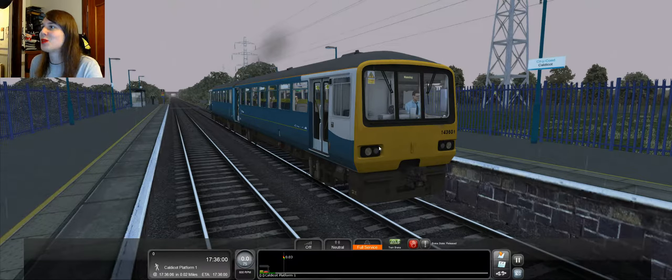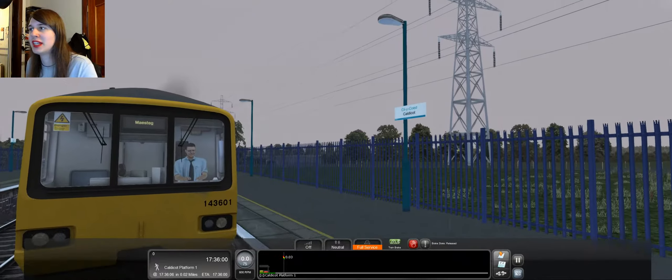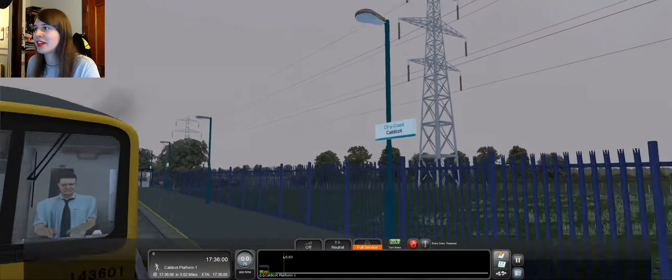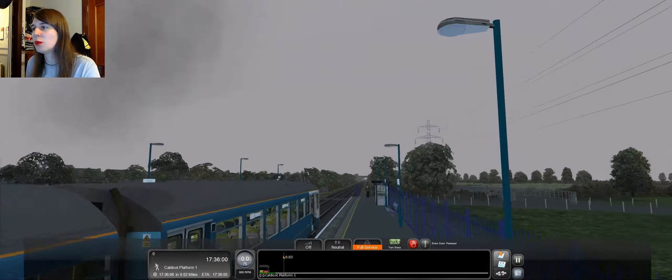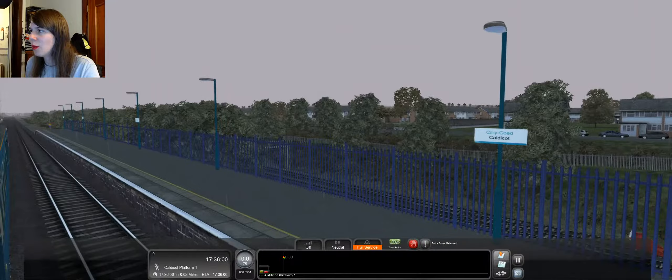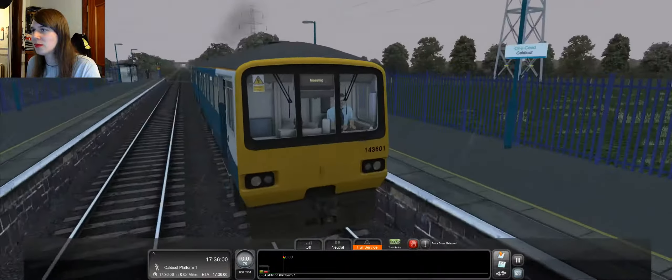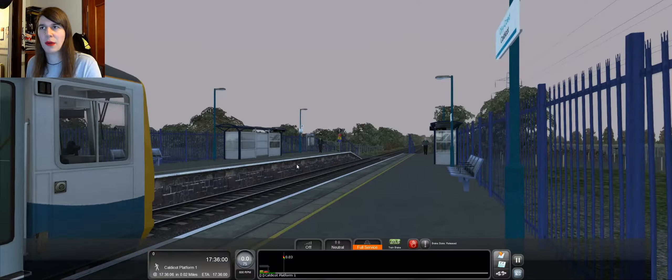Right, hello everyone, welcome back to Trend Simulator. We're back in the Class 143 rail bus and it's no longer the Cardiff commuter carriage because we're not actually in Cardiff anymore. I think we've come from Cheltenham Spa — or are we going there? I forget.